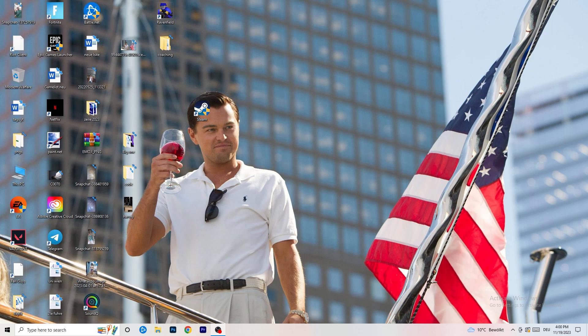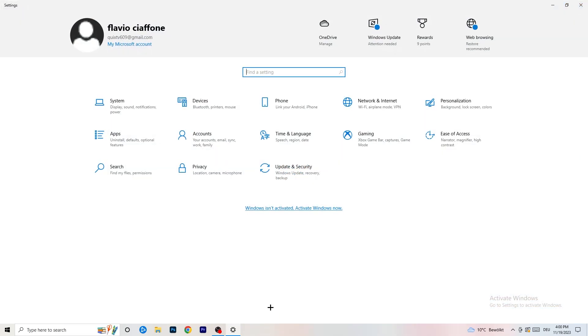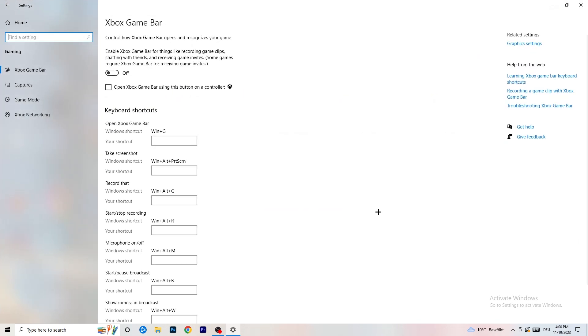The first thing is really simple. Go to the bottom left corner of your screen, right-click, click on Windows Settings, or hit your Windows key and go to Settings. Navigate to Gaming, then Xbox Game Bar, and turn this off. It causes a lot of trouble, especially on low-end PCs — you don't want anything running in the background affecting your performance.